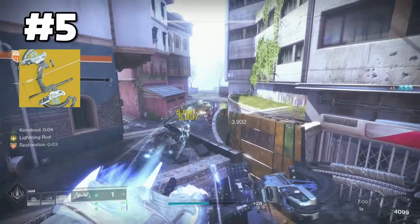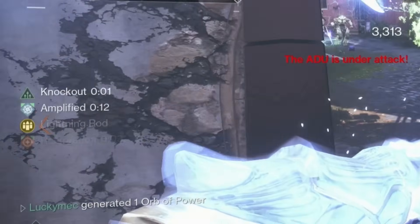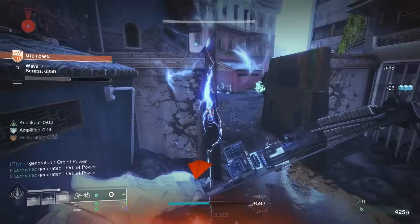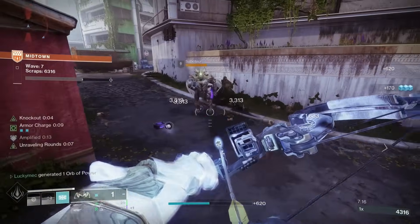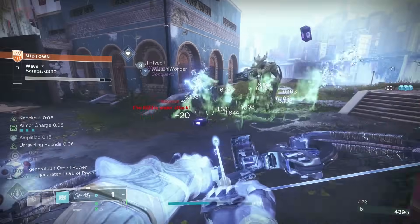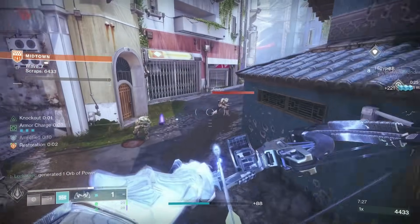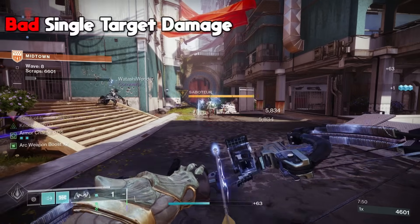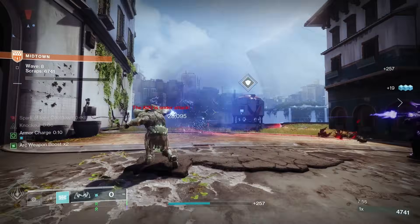Coming in at number 5, we have Trinity Ghoul. This arc bow has to be one of, if not the best ad-clearing weapon in the game. With its lightning arrows, you can deal chain arc damage within an 8-meter radius. The beautiful thing is that you can shoot these arrows on the ground and it will still chain damage to nearby targets, allowing you to be a lot less precise and still deal massive AoE damage. This weapon is fantastic for low-man activities like solo dungeons or nightfalls. To be clear, this weapon is meant for ad clearing — if you have a ton of enemies that need to be wiped out, this is your weapon. But because of that, it doesn't deal a ton of single-target damage, so don't bother using it on bosses or tormentors.